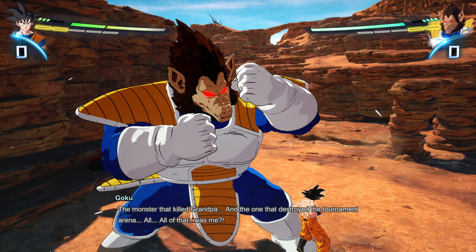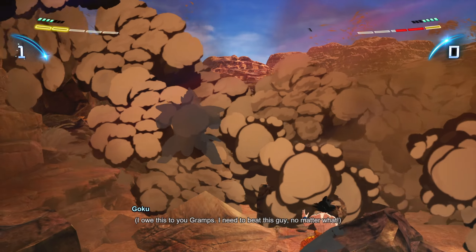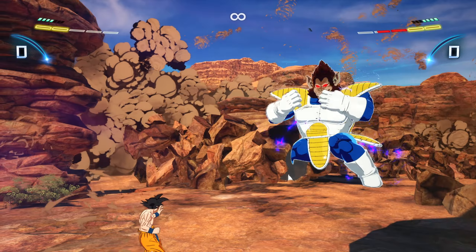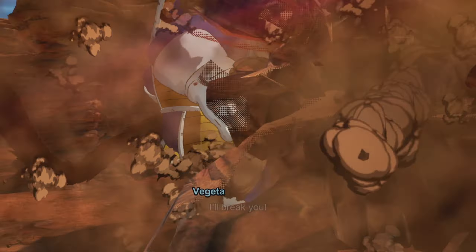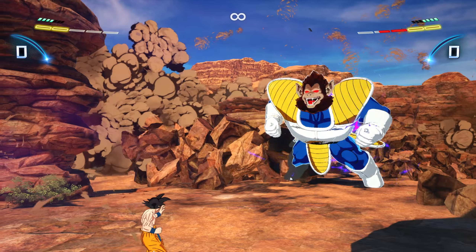Number 1: Dodging the Mouth Beam. If you are away from Vegeta, wait until you can see the beam come out of its mouth and press R1 or Guard. At closer range you'll have to predict rather than react, and press the button as soon as Vegeta comes out of animation. His first attack is usually the Mouth Beam and it's in perfect range to dodge as soon as you see it come out of his mouth.